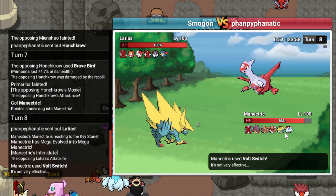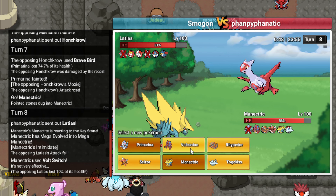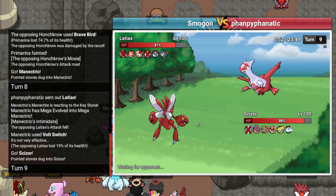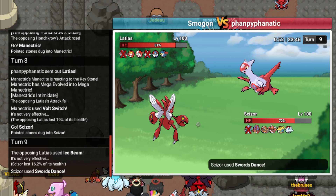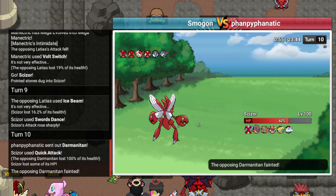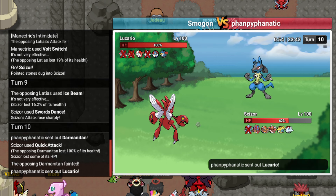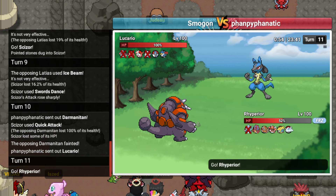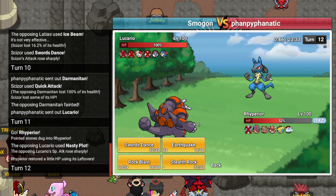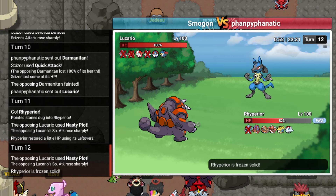Goes Latios. I'm gonna go into my Scizor. I'll Swords Dance here. Ice Beams. I guess I'll just Quick Attack. Hard Darm... this might die bro. Bro died to Quick Attack. Lucario comes out. I'm gonna go into my Rhyperior to sac. I guess if he Swords Dances here I fucking lose. He actually just clicked Nasty Plot. I just want to point out that I had a plus two Scizor in front of him and he decided that Nasty Plot was a play.